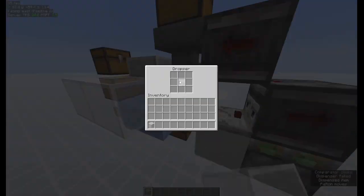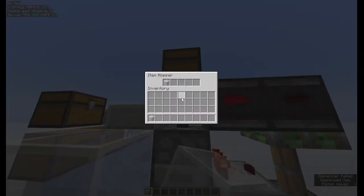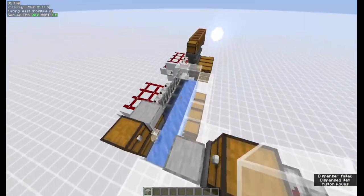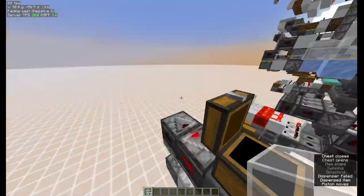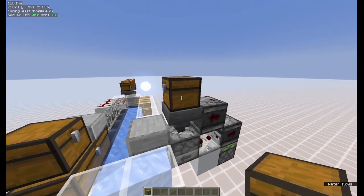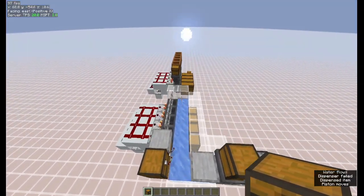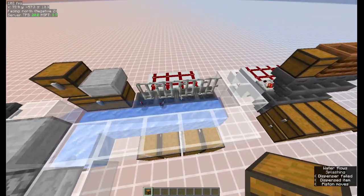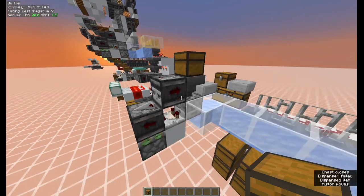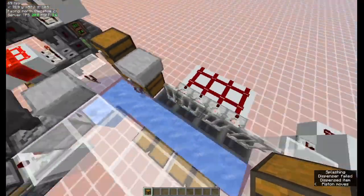A comparator detects this dropper, telling over the item, powering this observer clock, but then that locks this hopper so there's nothing in here and it does this motion. Of course these aren't filtering so they're not going to get picked up by these hoppers. Running a test, you can see all of these items are getting picked up. What happens when you put in a ton of items is that because this is only two times hopper speed it can only put in things every four game ticks.